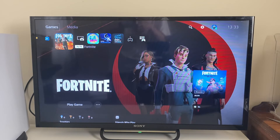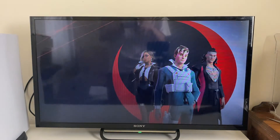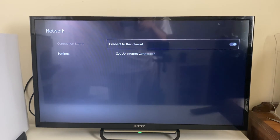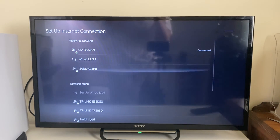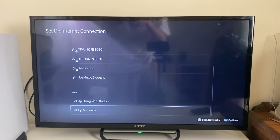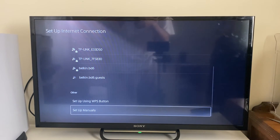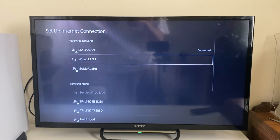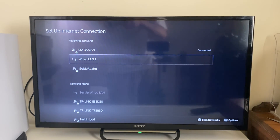Once you've connected the Ethernet or LAN cable, go into Settings, then Network, then Settings, and Set Up Internet Connection. Scroll down and at the bottom there will be an option for Set Up LAN Cable — yours will appear there once you've connected it. You can then set up the process; as you can see I've done it before — it says Wired LAN. Hopefully that will fix your problem; if the earlier methods didn't, this is more of an alternative.